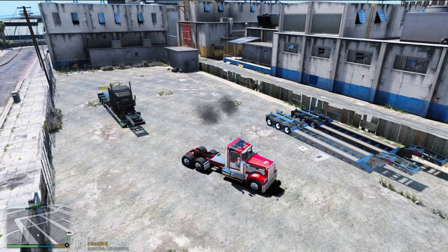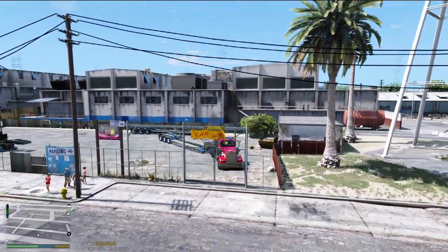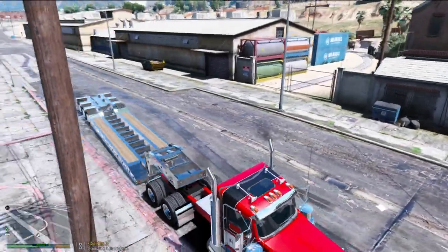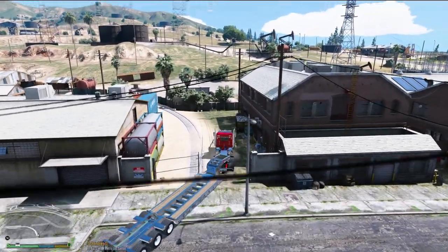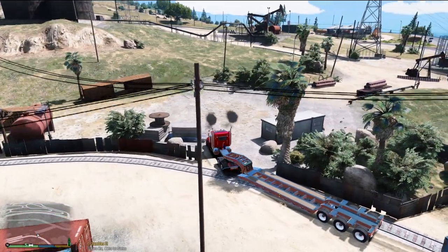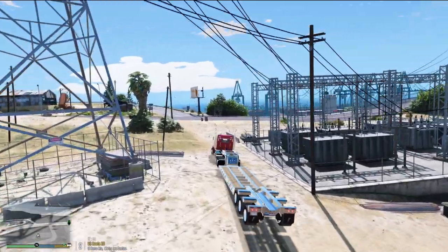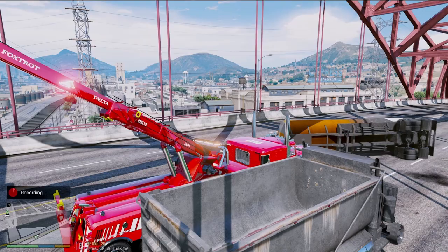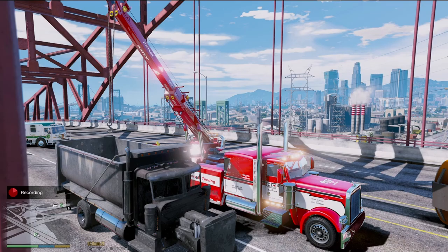We'll drop this off here, grab another trailer, and head back to the scene. We have another trailer and we're going to attach to it now and take it back. I'm trying to find the easiest way to avoid going all the way around. I'm just destroying everything today. Next time I'll just go around on the road. Back on the bridge — we are back in the rotator on scene, and I'm going to try to lift up the dump truck.